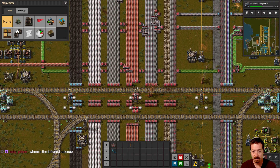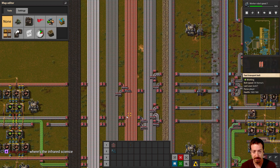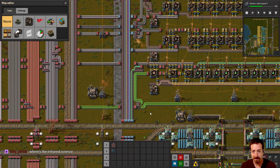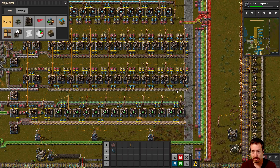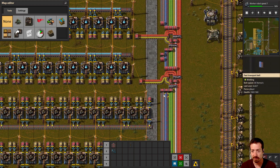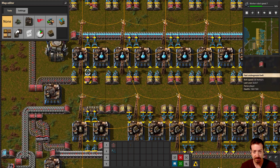All the iron and steel are breaking off here. Circuits are being made over here and then belted back to the right. I kind of like this belt-on-both-sides design. It does prevent expanding it later, but if you plan ahead, that works out pretty well. We've got some belt weaving here — bi-directional yellows and reds. That's kind of cool.